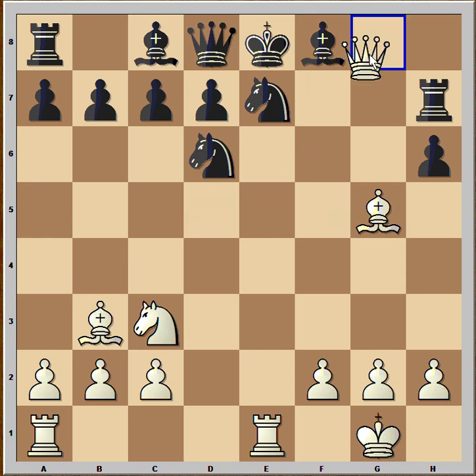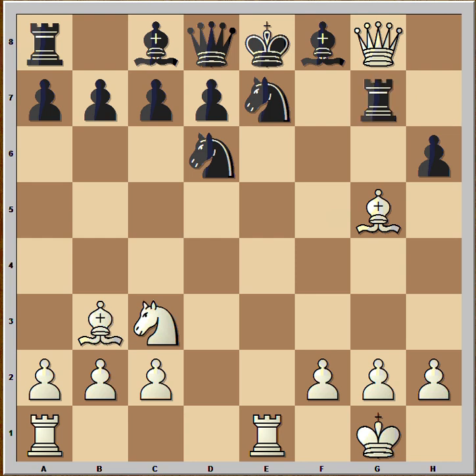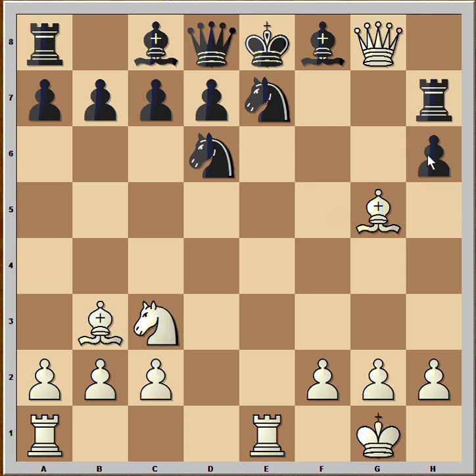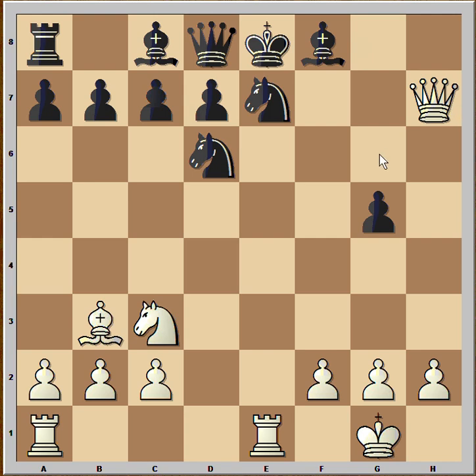But now the queen continues to tease the knight on e7, and is also attacking the rook. In this position, Black got dizzy because everything is losing. Even rook to g7 is losing, because White can ignore this threat — he can play knight to d5, and after rook takes, there is checkmate on f6. So Black played one of the losing moves, pawn takes bishop. But after White captured the rook, Black resigned because queen is coming to g6 with check.